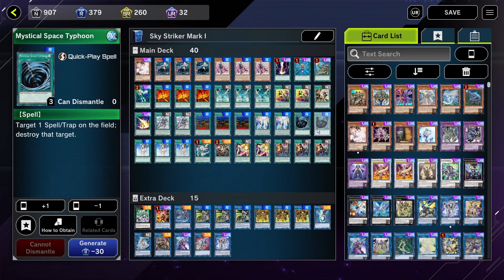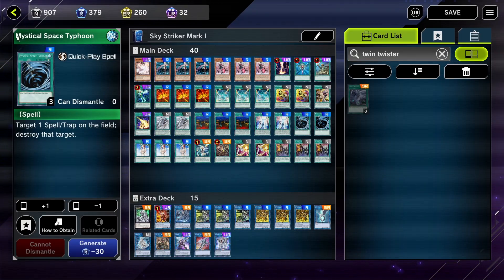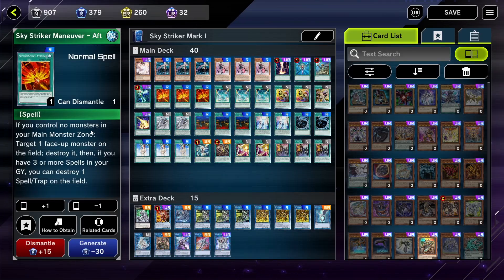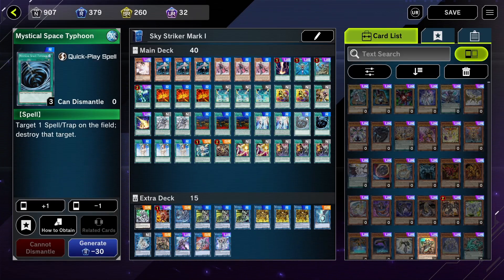Then I also have two MST here to remove more spells and traps from the opponent. This can also be changed and you can even put something like two Widowenters instead if you pulled them from the packs. But since I didn't, and I had crafting points for rares, I crafted some Mystical Space Typhoons, because while Gem in Waves does destroy spells and traps, it only targets set ones, and Afterburners has to destroy a face-up monster to be able to destroy spells and traps. So sometimes you just want to destroy a face-up spell and trap without destroying anything else, in which case the Mystical Space Typhoon can come in.